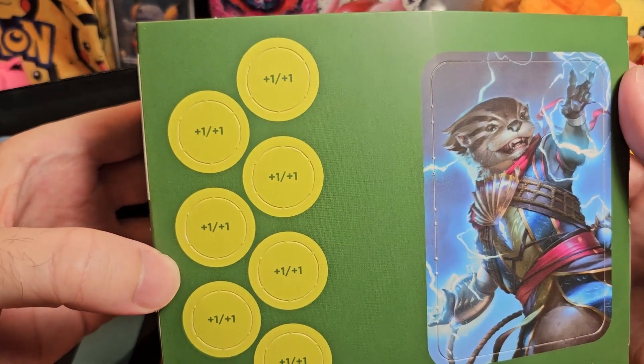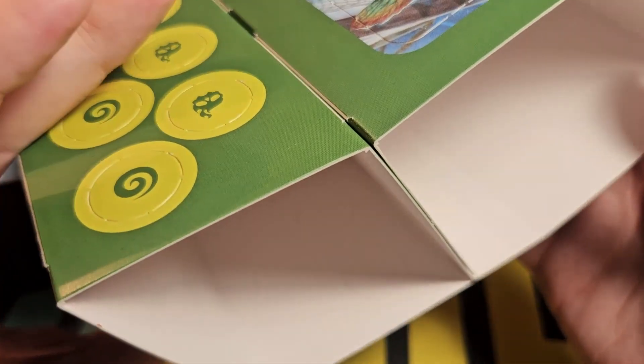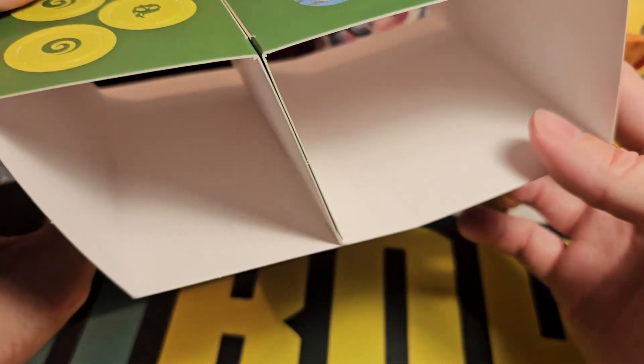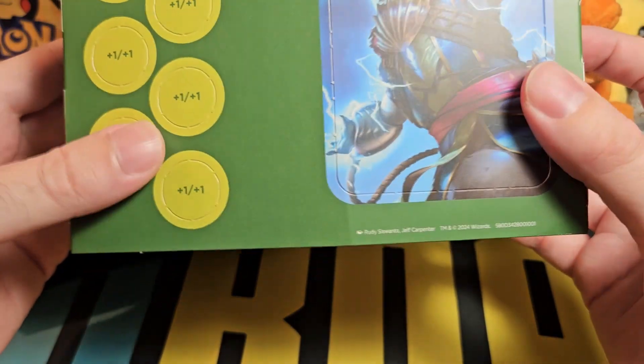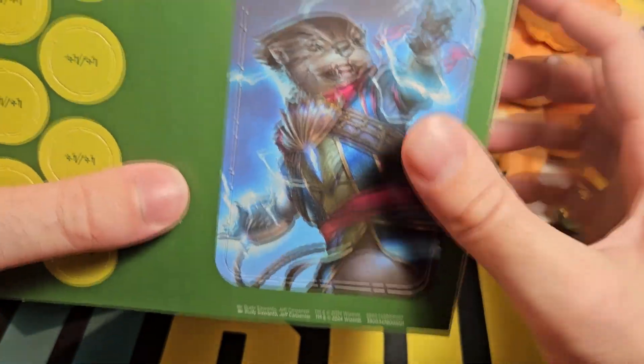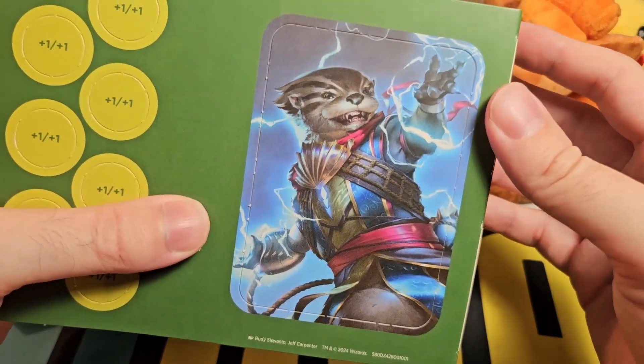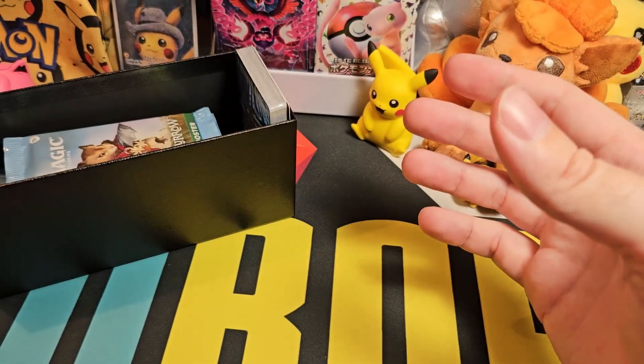Some more plus one plus one counters which don't have anything on the back. Normally with a plus one plus one counter you'd like to see a minus one minus one on the back so you can use them for both. I think this is one of the planeswalker cards that you can get in the set — so that'll be interesting to see if we can find something like that in our packs.